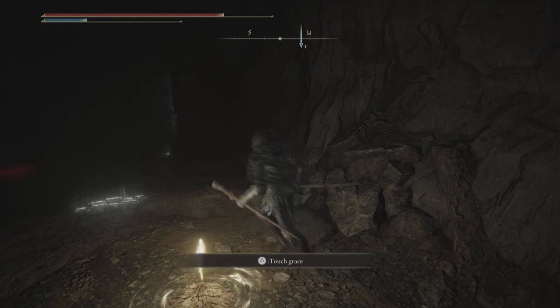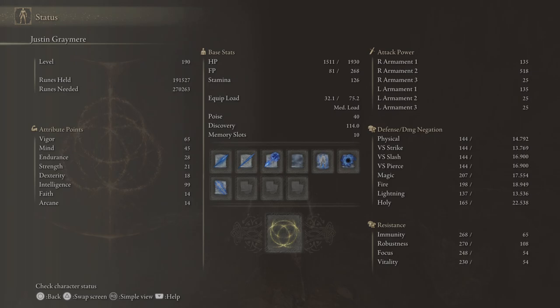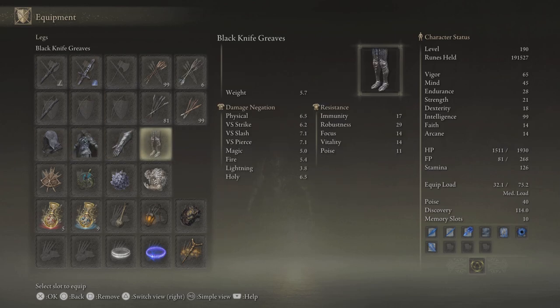The idea behind this character is that this is a pure Int Mage. It can't be pure Int anymore because I've got to put the points somewhere. Anyway, all he can use are the Night Spells for damage — and no melee. So we have dual-wielded the Staff of Loss. The two Staves of Loss, when wielded together, give a 69% boost of damage, which is really nice. The Misericord is for backstabbing. This is the stealthy kind of armor — it looks cool and I think it does help with stealth a little bit.